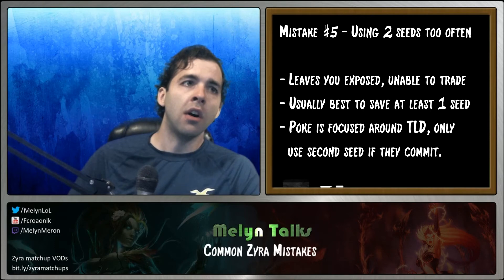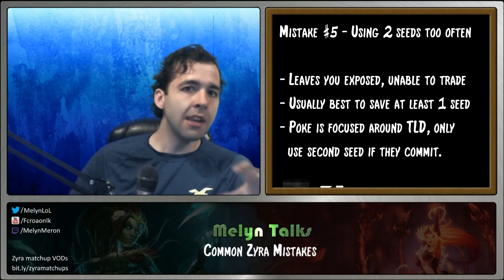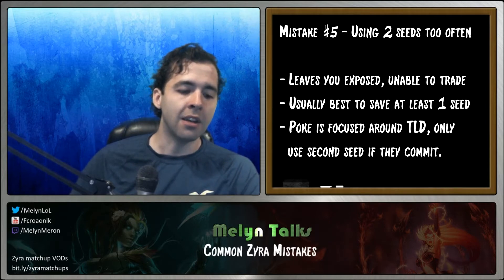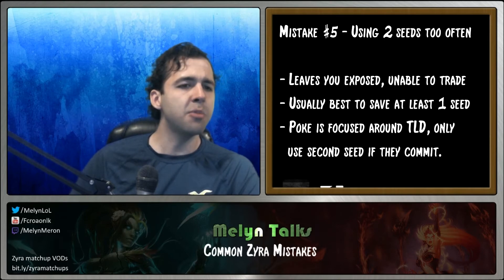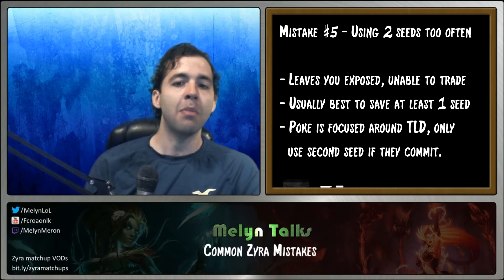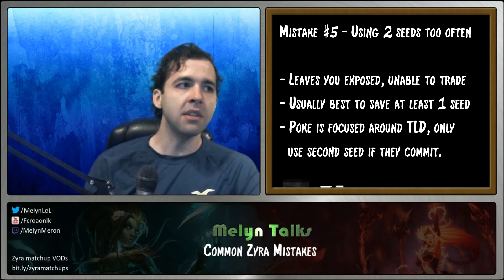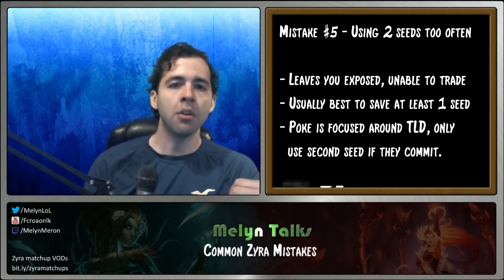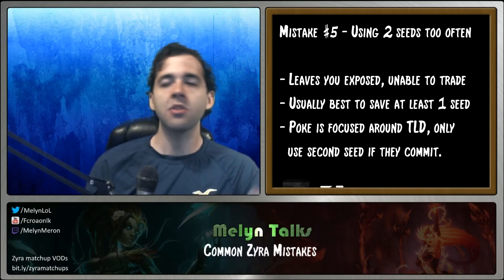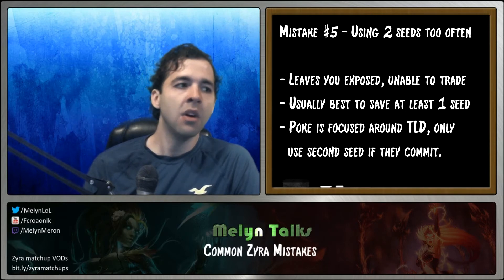Usually you want to keep two seeds in your stockpile and use one to harass — typically to proc Thunderlord's Decree — then save that second seed in case the opponent trades back at you. If you're against something passive like a Twisted Fate mid or Janna support, you can use both seeds to break through a shield or get extra harass. But remember: multiple seeds attacking the same target only do 50% damage, so you're multiplying output by 1.5, not doubling it.